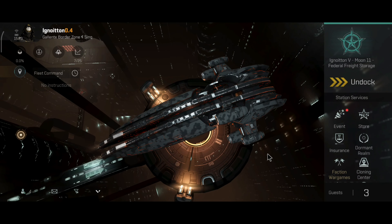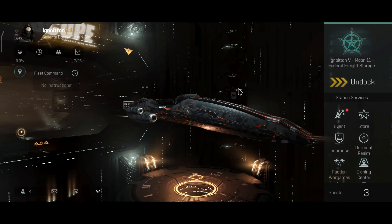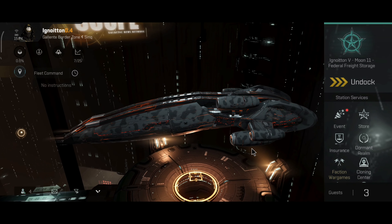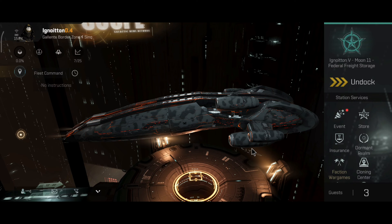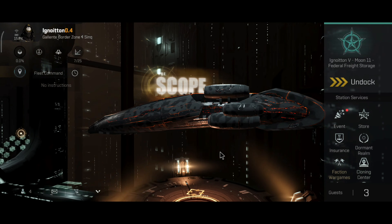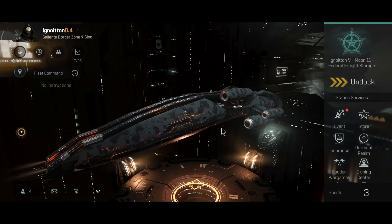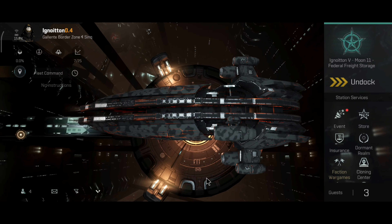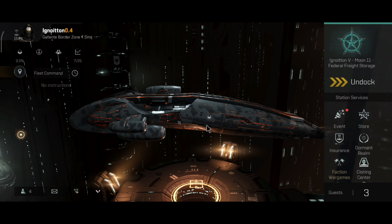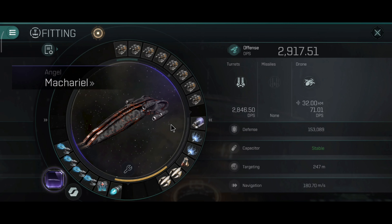Most of you probably know that my primary PvP battleships have a tank build and they also have a DPS build. Now the Makariel is definitely one big exception to that rule because on this ship I only have a DPS build. I don't use the Makariel as a tank PvP ship, mainly because this ship has significant capacitor problems. Originally I thought to build this ship like the Balgorn — I wanted to have the same tank — but that did not work well, so I ended up using only this build.